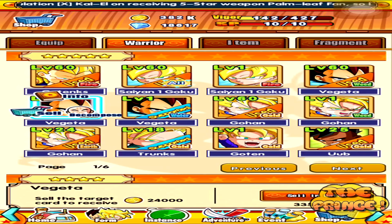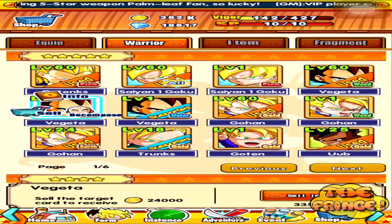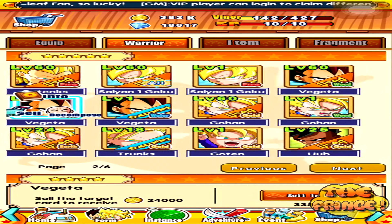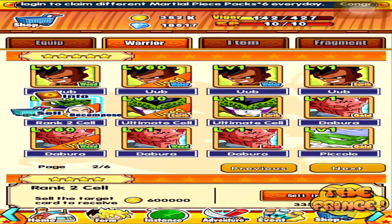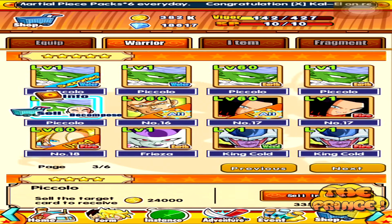So I got another Super Saiyan 1 Goku, I got another normal Vegeta. We're getting to the cool part here — I can now make a godly oob, I got 5 of those bad boys. I got a rank 2 Cell, which I really needed, and then I got 6 Piccolos now, which is insane.